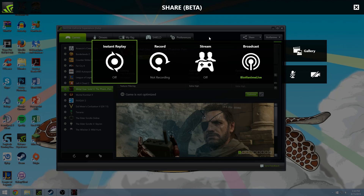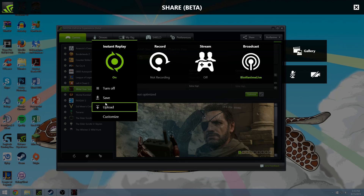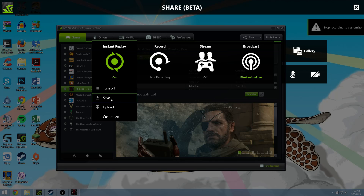There are all the options you've had before. Instant replay, which is the buffer — saving whatever you had five minutes ago, or however long you set it. You can turn it on here, and it pops up a notification: instant replay is now on. If you do Alt-Z again, you can save or upload. You don't have to press Alt-F10 anymore to do that, but you still can.